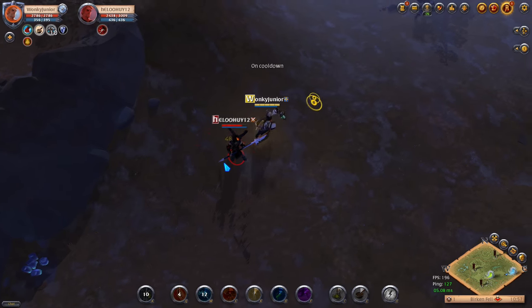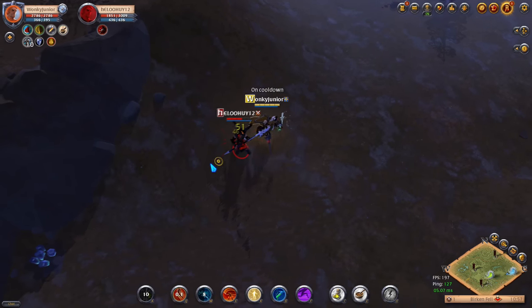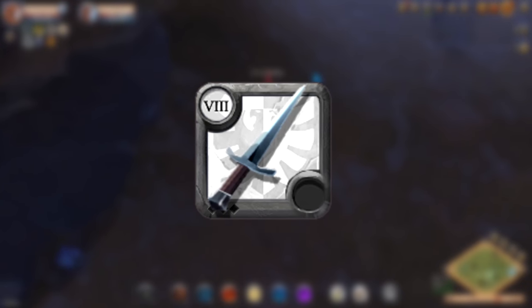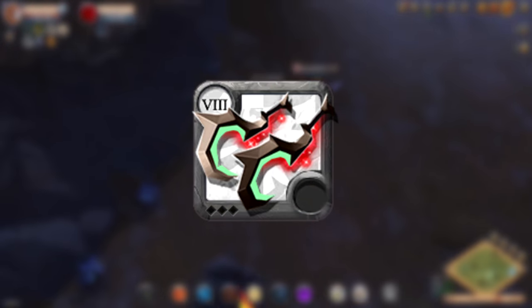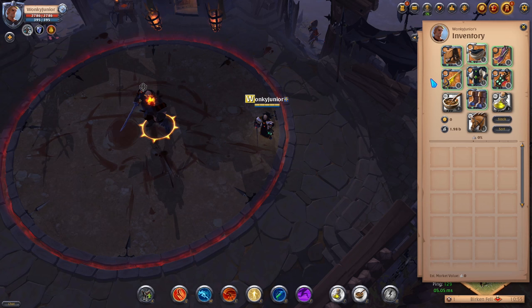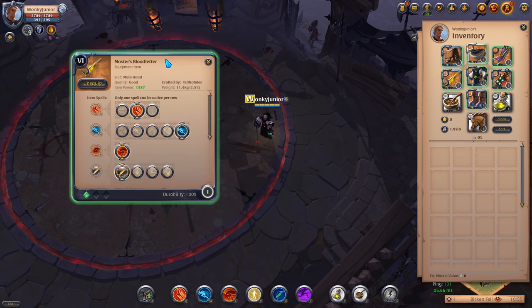Now we have come to the weapon category that all solo players love, which are the Daggers. That includes the one hand Dagger, Dagger Pair, Gloves, Bloodletter, Black Hands, Deathgivers and Brimstone Fury. For the weapon, pick the 2nd Q, 5th W and 1st passive.